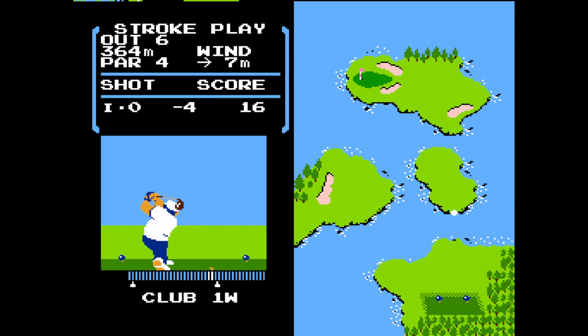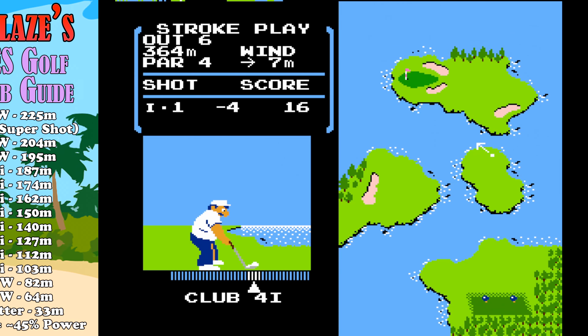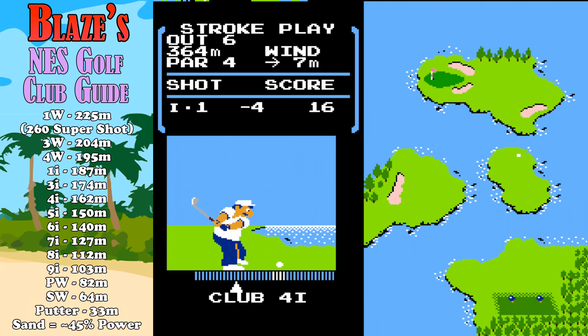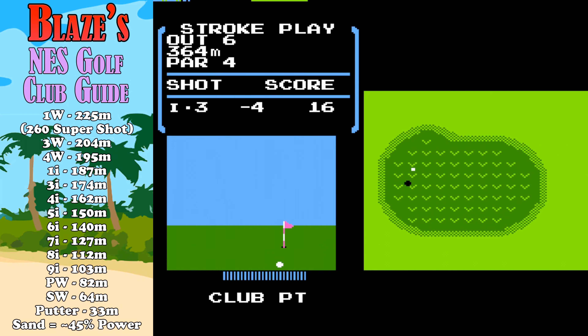All right, thank you very much, Blaze. Excellent guide — as far as I know, maybe the only one that exists for the clubs in this game. Actually, let's pull that back up. I'm going to be keeping this up throughout the duration of this class as it really does help us out here. Are we on the green? No. So we just need something really light to tap — just get a quick tap with the 9 iron. And that's setting us up pretty well. And then the putter.